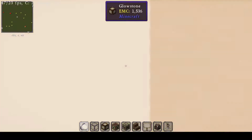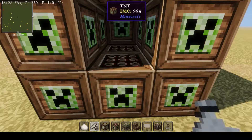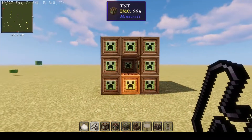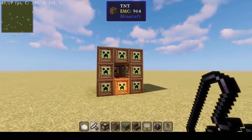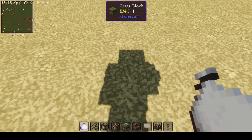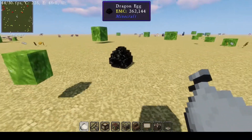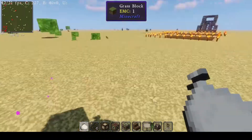Ever just want to pick up an entire ocean and take it with you? Well now you can. Need to drop a big load of TNT somewhere? Now you can. Need to enchant on the go? Just pick up your enchanting table and put it down again. Finally killed the ender dragon but you can't pick up that egg? No problem, just right-click it.